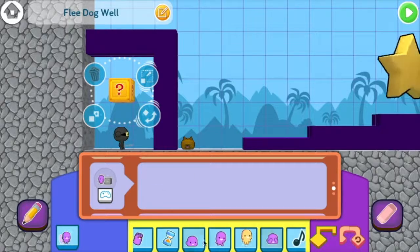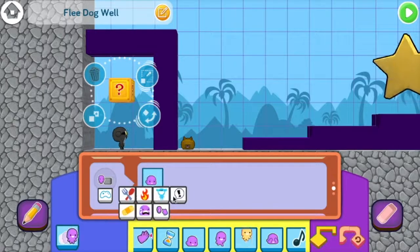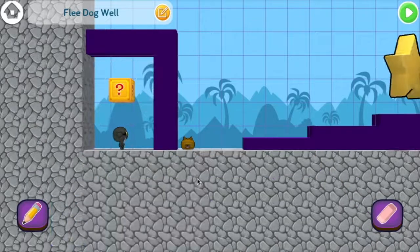We go to the bump event. This means when the player bumps it, and instead of hiding it, we're going to make the question block shout. We can choose any of these parameters — it doesn't matter which one we choose as long as we choose the same one on the dog. This is very important. Let's choose the exclamation point here.